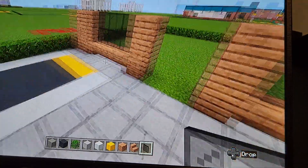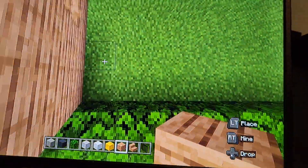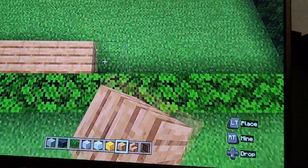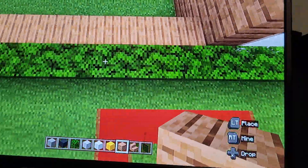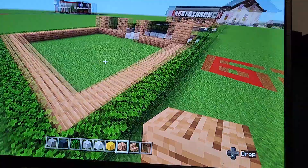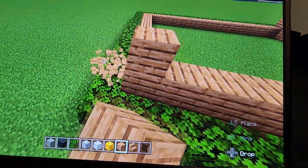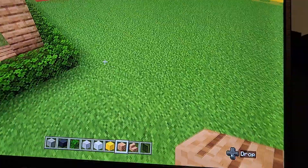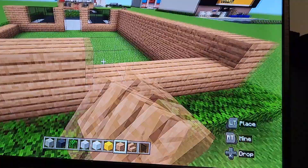We'll worry about the middle later. For the side walls and the back wall, you literally just want to trace along the leaves, or trace along the outside of the grid if you didn't put leaves. Then literally just extend the walls up by two more. It's literally so simple — this building is so easy to make.